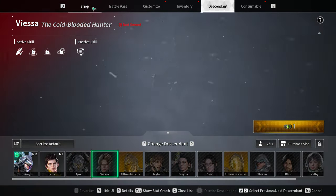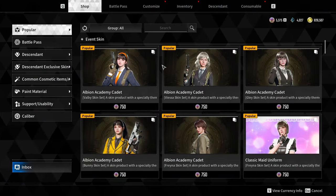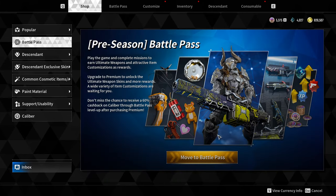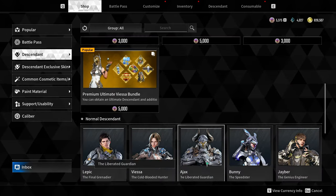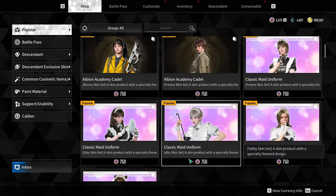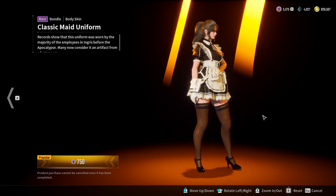Even better than that, you actually get pretty much the entirety of the game for free at the moment — more or less. You get the battle pass for free, you get all the ascendants and basically the entire shop for free. There are a lot of skins to choose from, like maid outfits, which is kind of funny, and you can go ahead and try them out.